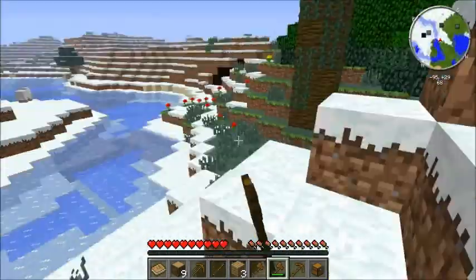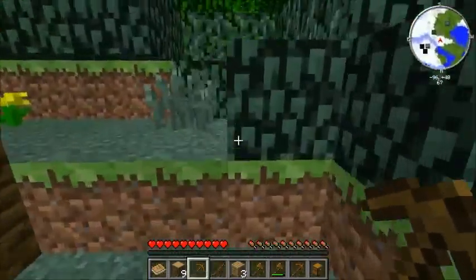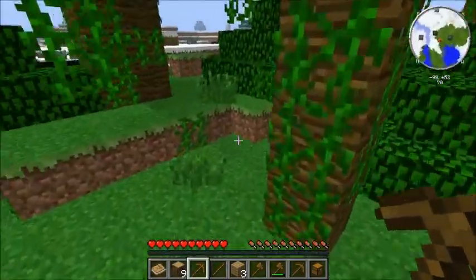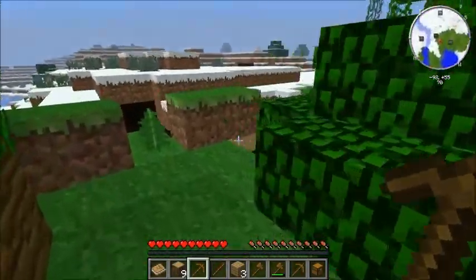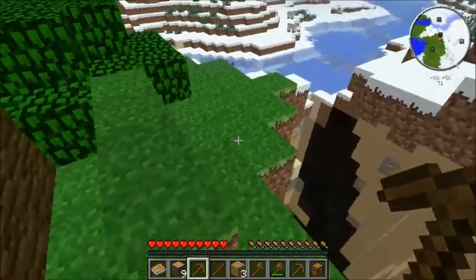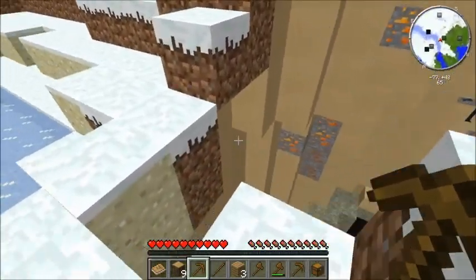A desert! Good. We are actually going to use that ravine that we found. Now if this is a type of stone that - it doesn't become cobblestone, that's how I should have said it.